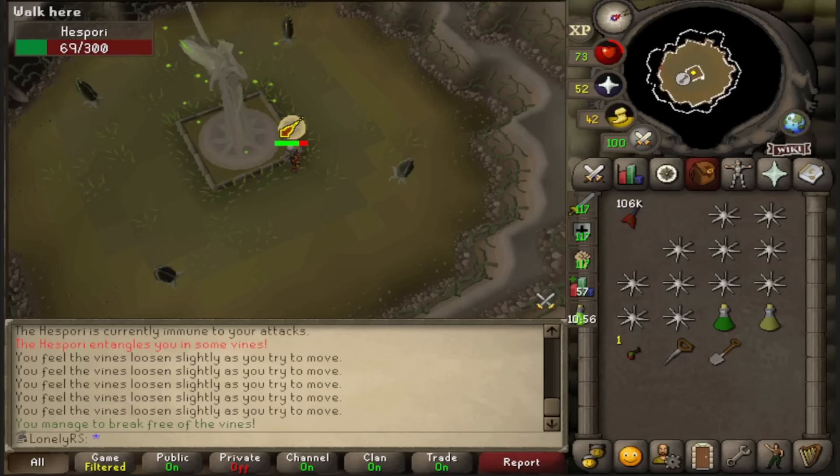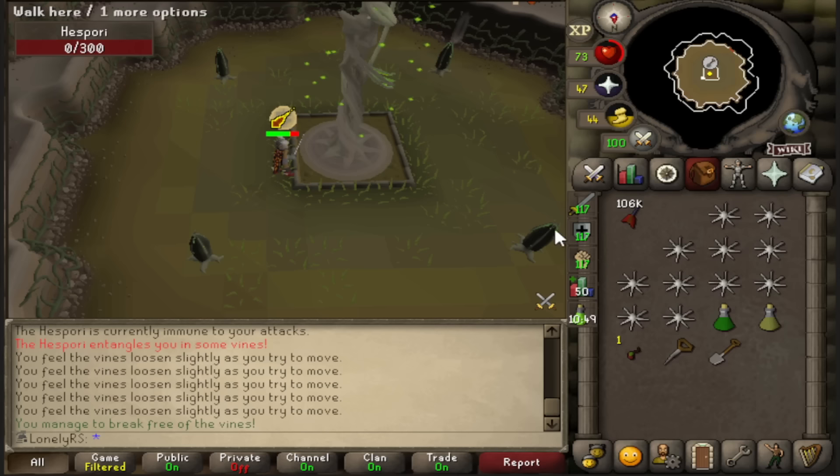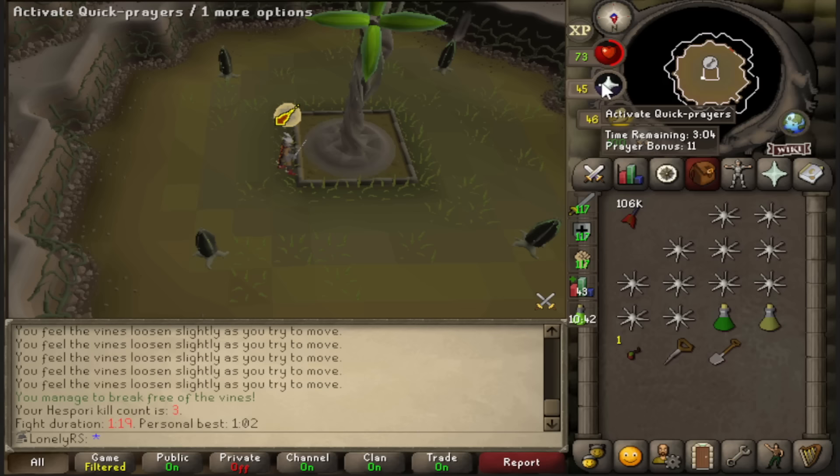I may have been hitting Hispori with one of the flowers still up for an embarrassingly long amount of time. However, we should get a new collection log slot here. An Eddis seed — don't have that one yet, so we'll take it.